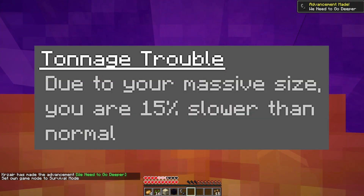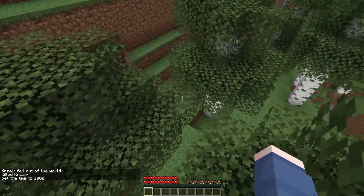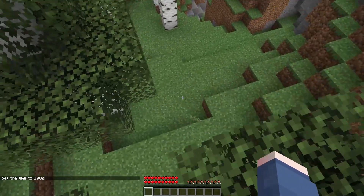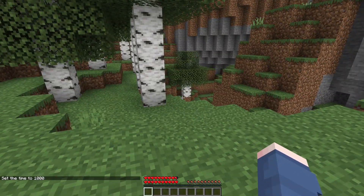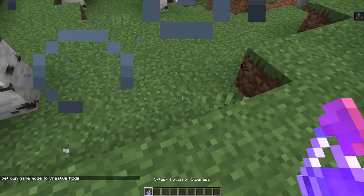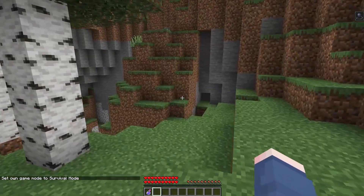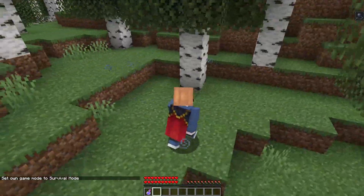Next, we have Torned Edge Trouble. Due to your massive size, you're about 15% slower than normal. Basically you just have a permanent slowness effect, except it isn't shown on screen — you're just slower. This means other slowness debuffs will still be able to affect you as well, and are ultimately going to be far more painful than before.